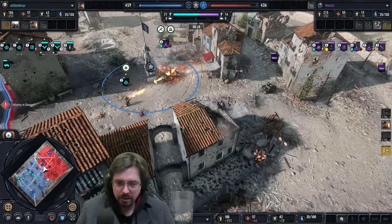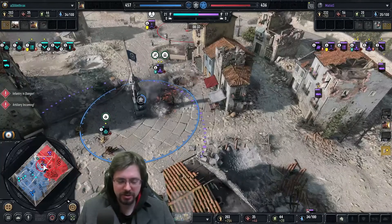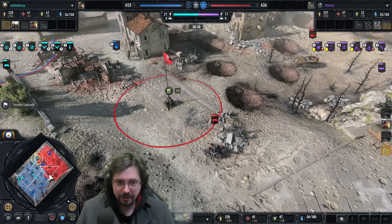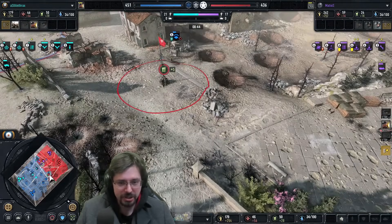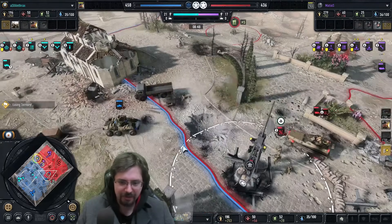Do I think Rangers should have a toggle ability for their Zooks? That would make them way too strong in my opinion. It was interesting that the SSF Commandos from the Americans were able to toggle their Shreks on and off, which is new for the Company of Heroes franchise in CoH3. Those units are really good. But with Rangers, I think Rangers perform better than SSF Commandos, so having that ability would be too strong.